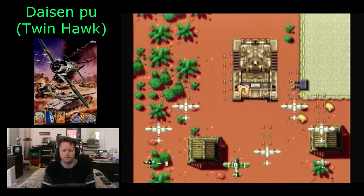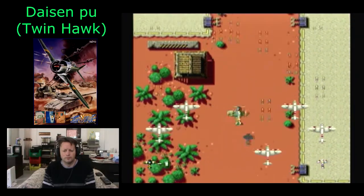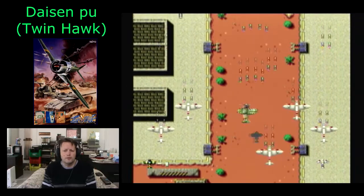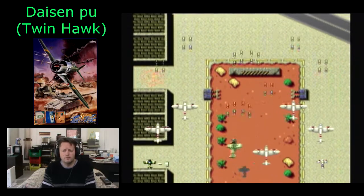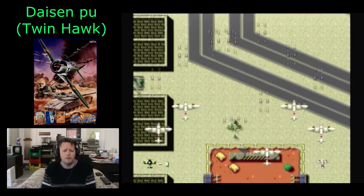I'm bringing in my special plays. Your wingmen sort of follow your actions, but if they're hit they will crash — but they'll stay with you. So if you can, while your wingmen are up, still try and get as many of the secondary targets as possible; you can actually keep them around for quite some time.